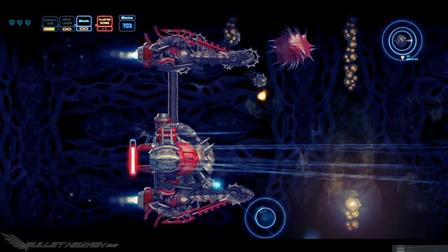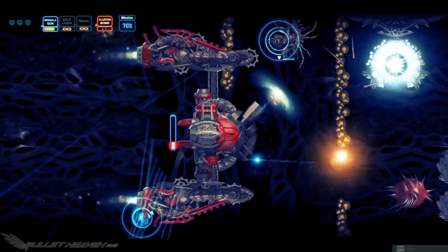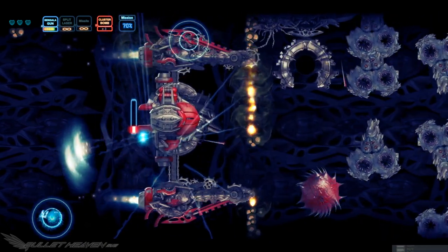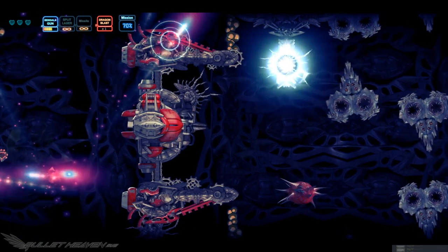Sometimes the player is able to board a huge super-powered support vehicle but won't be able to exit without it being destroyed. Meanwhile, a number of power-ups will just scroll on past and be unable to be collected as a result of being unable to leave the support craft.